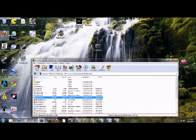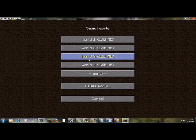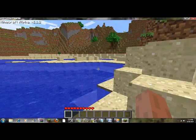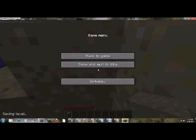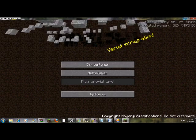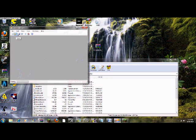Start up Minecraft. Maximize that. Now create a new world — or you can just use another world, because this step is the easiest step but it's the most crucial step. Now that Minecraft's loaded up, collect a block. And then you have to save and quit to title — that's very important. Because if you don't, you won't get the stuff.